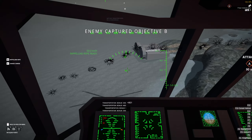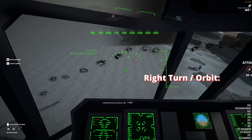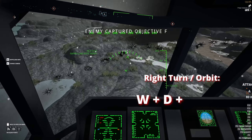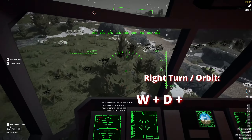To pitch the helicopter down, move the mouse up. To pitch the helicopter up, move the mouse down. To roll the helicopter to the left, move the mouse to the left. And if you want to roll to the right, move the mouse to the right.